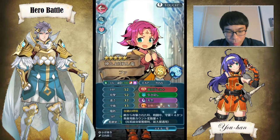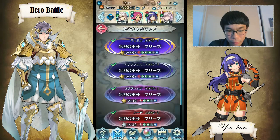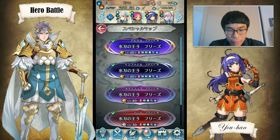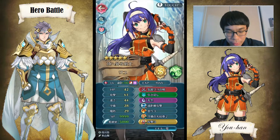We have Fa with her standard kit. I replaced Distant Defense and Panic Ploy with Drive Attack, which is needed in general, and Infantry Pulse to help charge Micaiah's Aether. I also have Mia — she is the same as always. I replaced Drive Attack with Drive Defense and have the Attack+3 seal, which I think comes into play once.